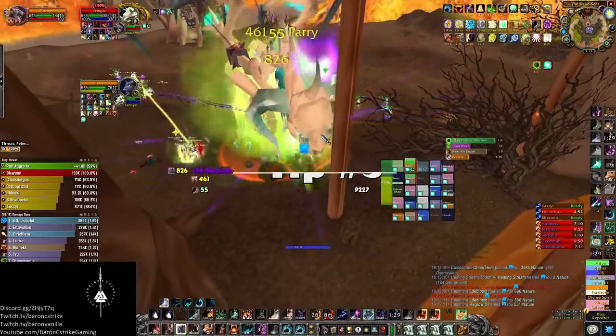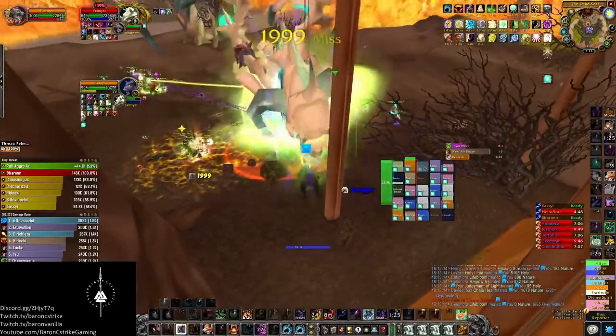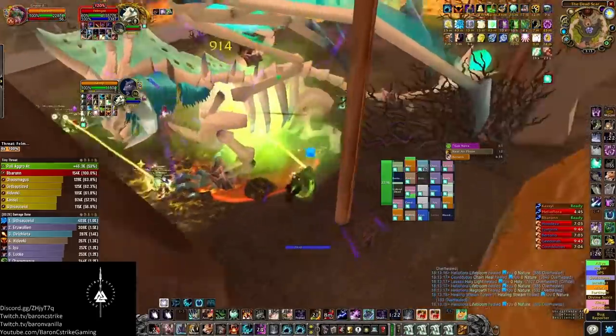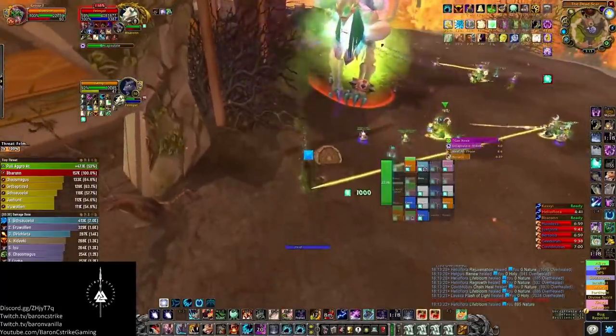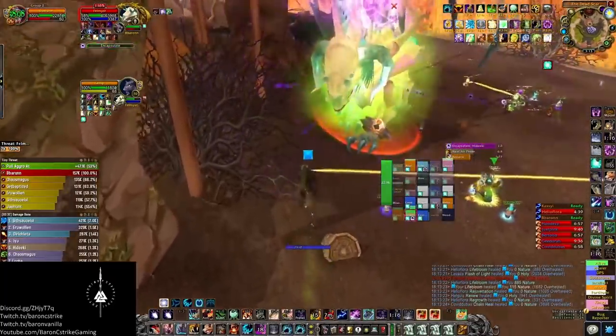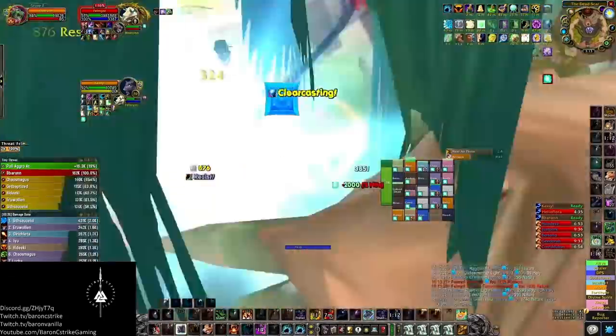Number five: on Fel Mist, remember that you can bubble and cloak to encapsulate, but you can also DI someone who gets it to eliminate the raid damage. Now this obviously isn't a perfect strategy as you lose a paladin this way, but with some efficient soulstones or battle rezzes, you can make good use of DI and help prevent further deaths.